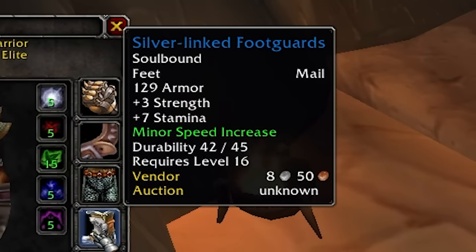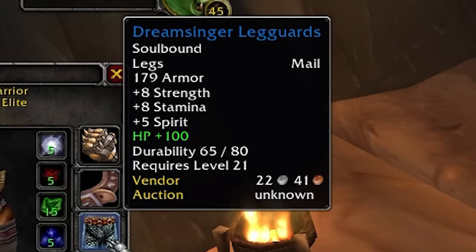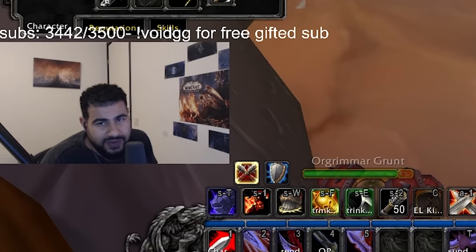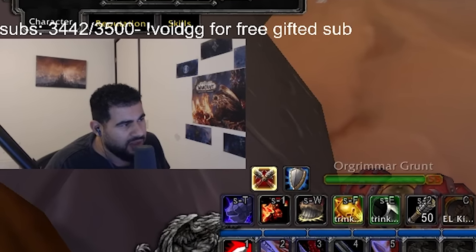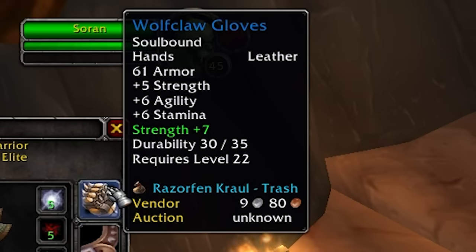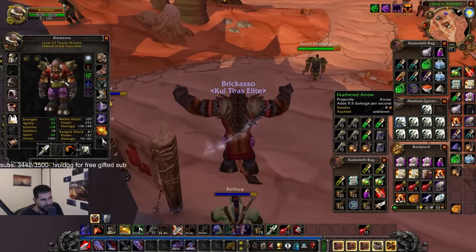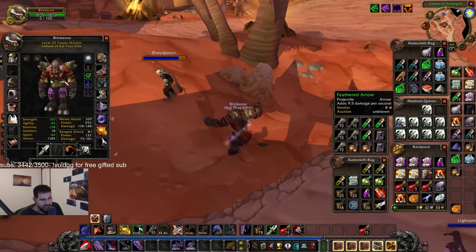We got Insignia of the Horde, Seal of Sylvanas, Silverlaine Family Seal. Then Silver-Linked Foot Guards with minor speed — I was gonna go for Warsong boots but I don't think they're better. We got Dreamsinger Leg Guards — eight stamina, eight strength, five spirit — enchanted with another level 60 enchant for plus 100 HP. Then we got Deviate Scale Belt.